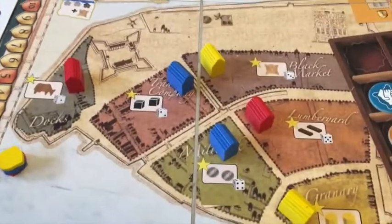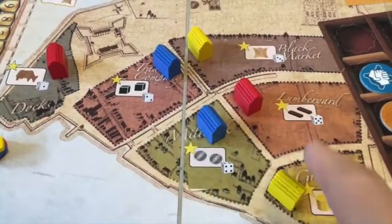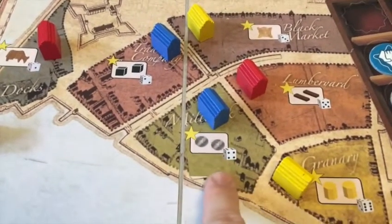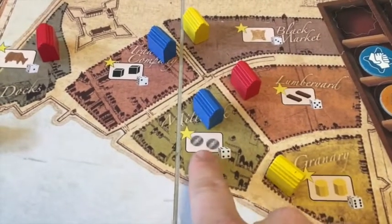In the city, you still have special things in each district, so you're still having this majority battle — but you no longer have to pay extra money to take actions there. Instead, you don't have actions in the districts; you just have a bonus.